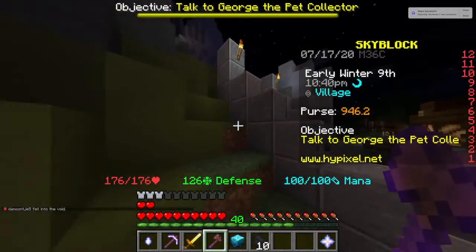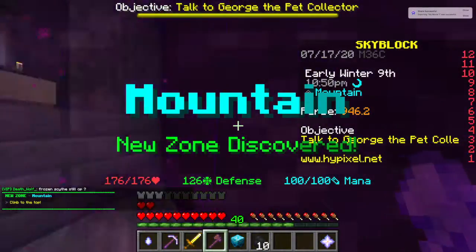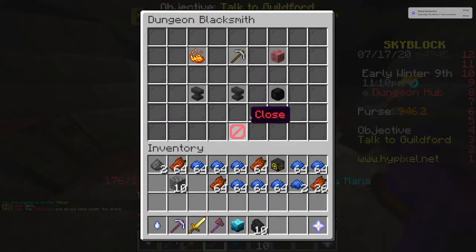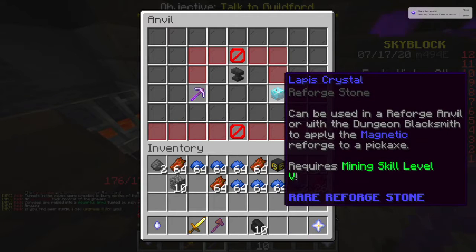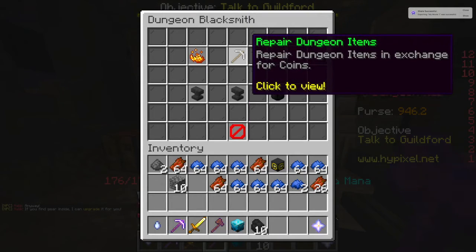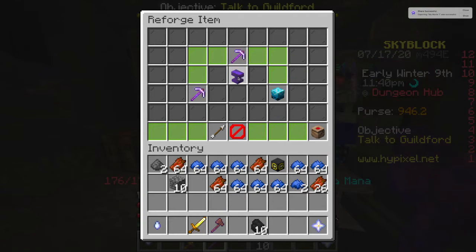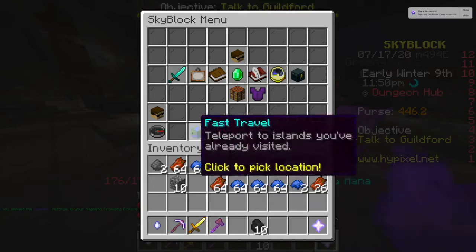I'm gonna run over there, it's gonna be like a whole new map and stuff almost, so you don't really have to pay attention to this part of the video. I've got to the dungeon hub, I just come up here. Here we go - magnetic bonus, boom! Magnetic promising pickaxe, there we go. Now we can get back to Skyblock.